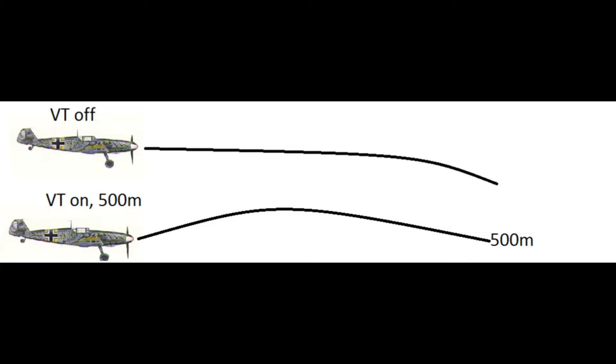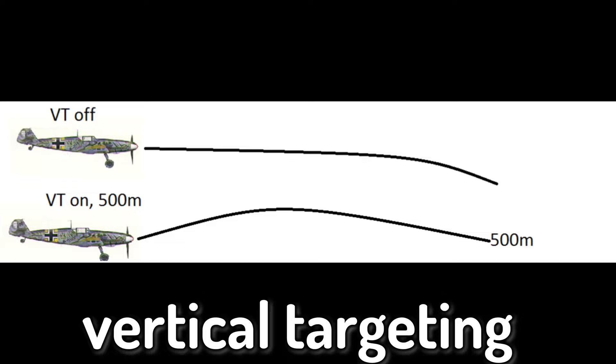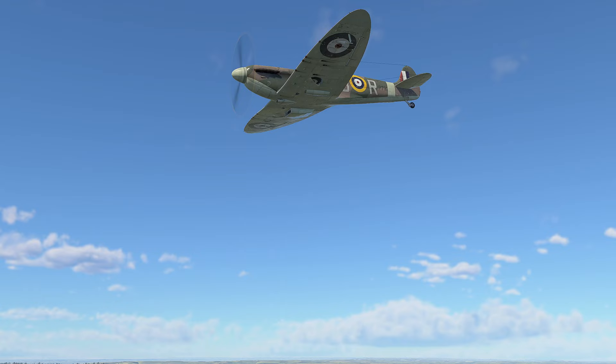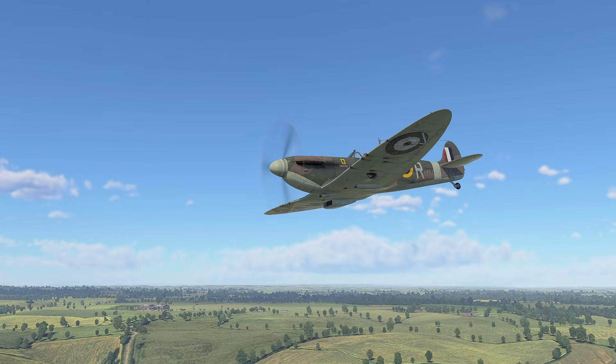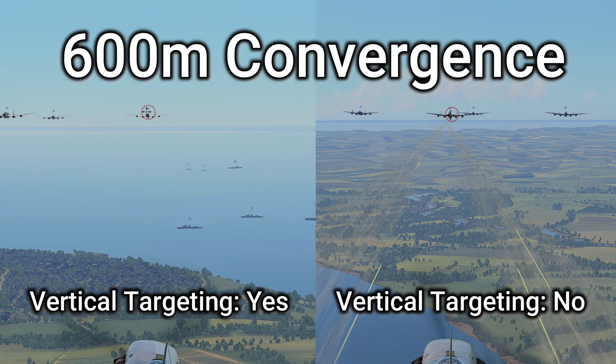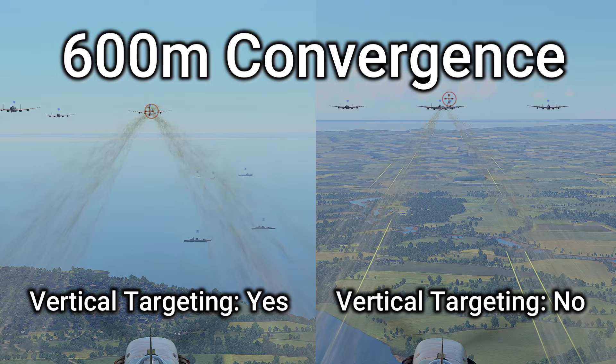Vertical targeting is basically a custom bullet drop. With it off, you'll have the same drop-off on your rounds. If you have it on, your bullets will curve up to hit your set distance. Convergence is where your bullets will cross over in the air — as you can see, this only matters for wing-mounted guns and not for nose-mounted. I've explained vertical targeting and convergence but I'll now show you the difference in-game.